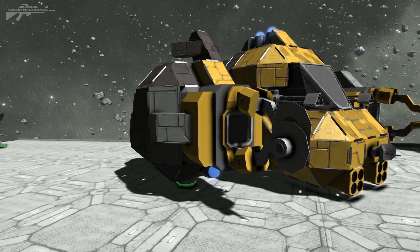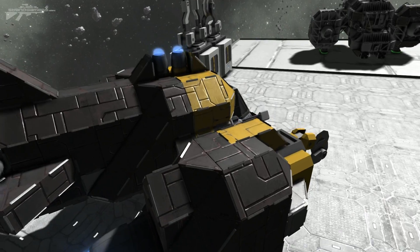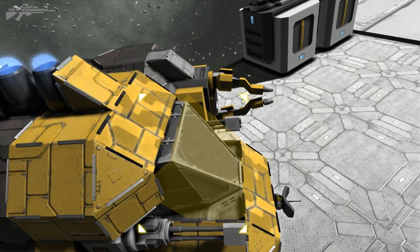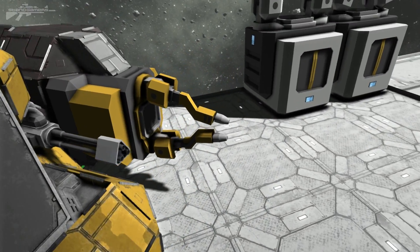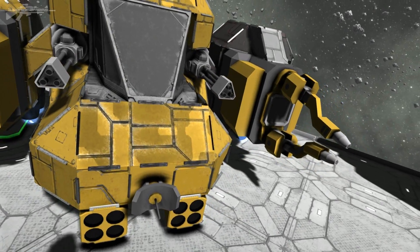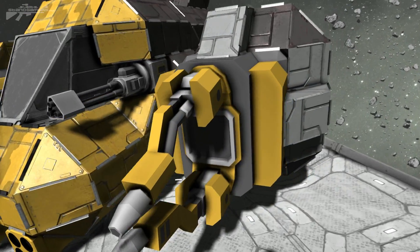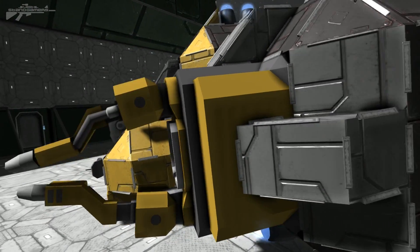We can use them to breach a ship, secretly cut into the hull, maybe try to sneak aboard and steal the supplies. We've also got the welder, so we can do much faster repairs. Both these tools work about three times faster than if you did it manually and they cover a much larger area — really nice and really effective.